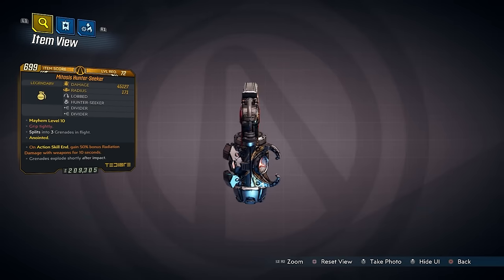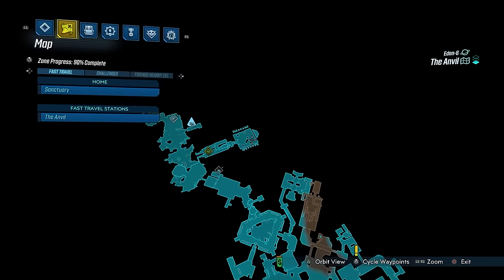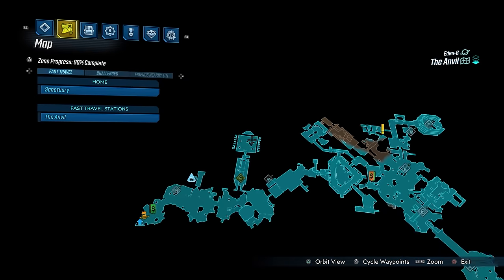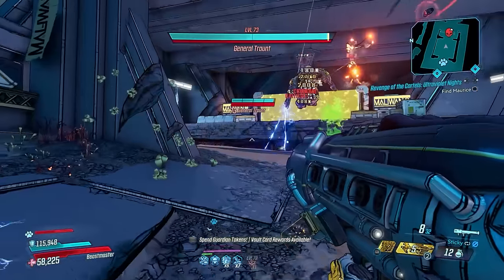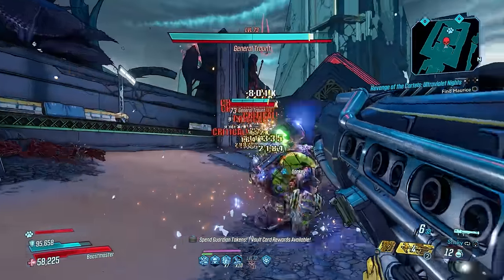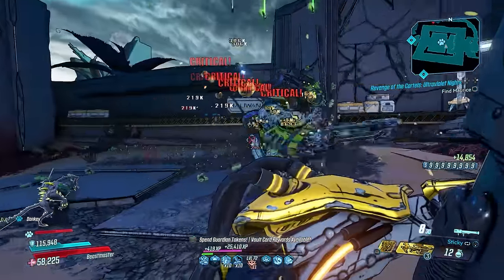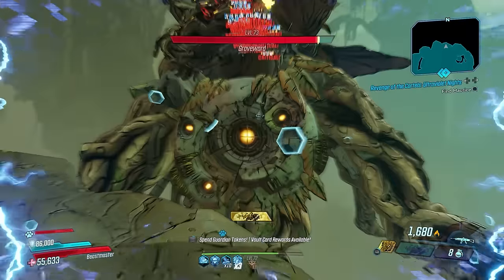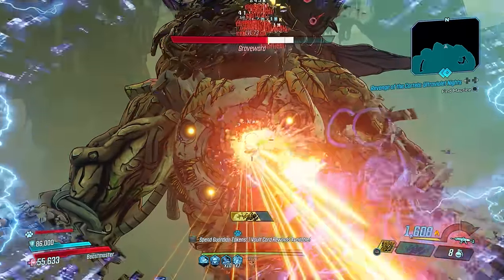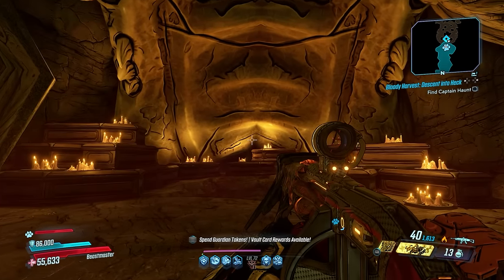The last grenade mod I suggest for FL4K is the Hunter Seeker, which has an increased chance to drop from Dragonborn Rage in the Anvil. What makes the Hunter Seeker great is it fires bullets, allowing it to initiate skills like Leave No Trace and Headcount, along with all Hunt Kill skills. If you've got the Bounty Hunter class mod equipped, Recurring and Mitosis are the best prefixes. But please make sure you don't use it with Stackbot.